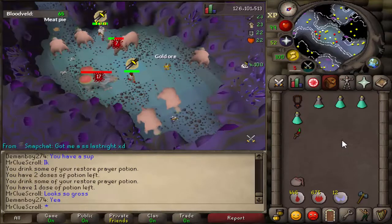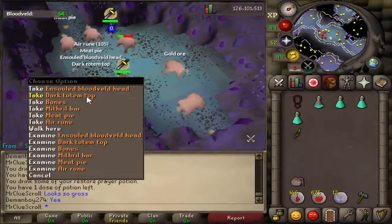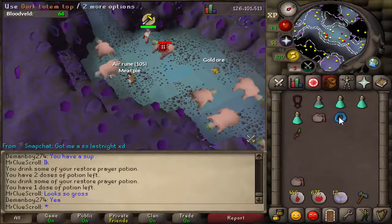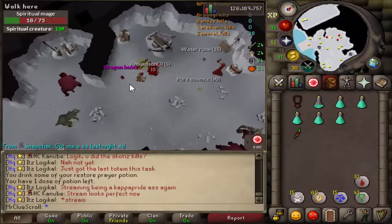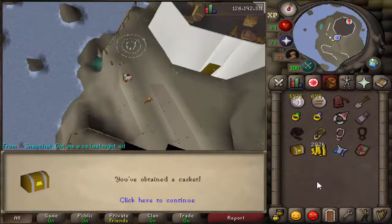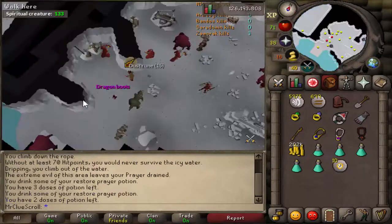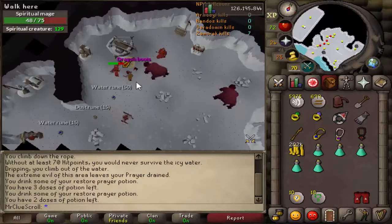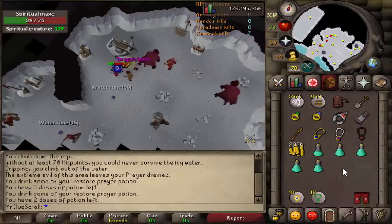Got ourselves another superior — can we get a good drop please? I see dark totem top, that's about it. We finished another totem though, so that's pretty nice. Got some dragon boots. Third kill back and we get some more d-boots — I love this task. That's ridiculous, another pair of d-boots like three kills after the last pair this trip.